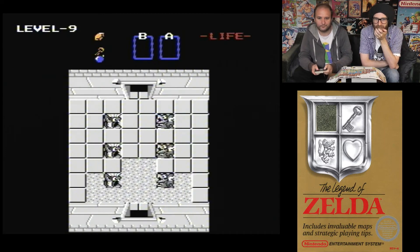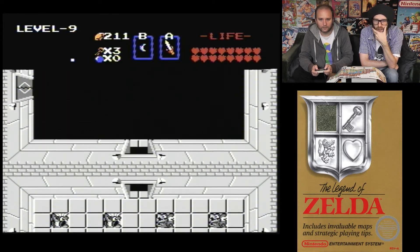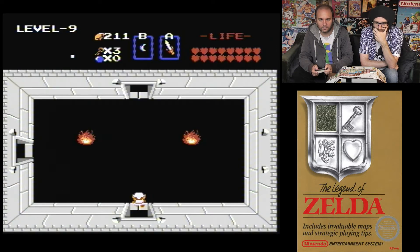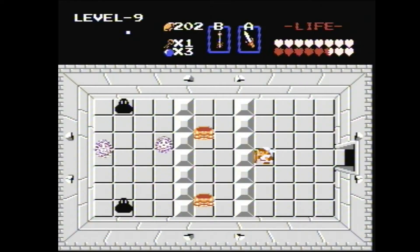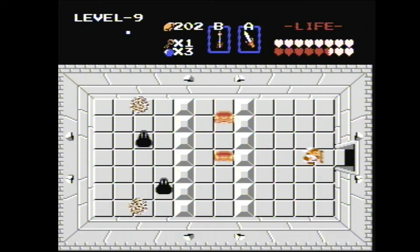Last level now. We need to make sure we get the silver arrows in this dungeon. There are bombs that can destroy the top and bottom walls.